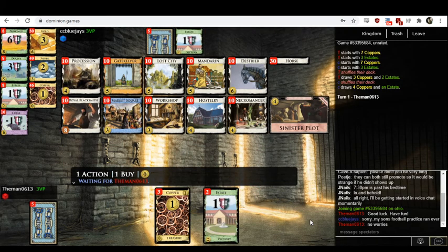We got a match between CC Blue Jays and Themen 061-3. This is for all the marbles in their league division. Themen needs three wins to be the winner of their division, and CC Blue Jays needs four. So there's a lot on the line here.